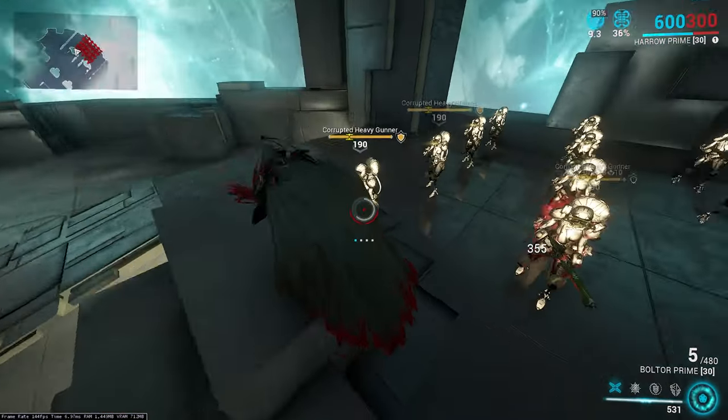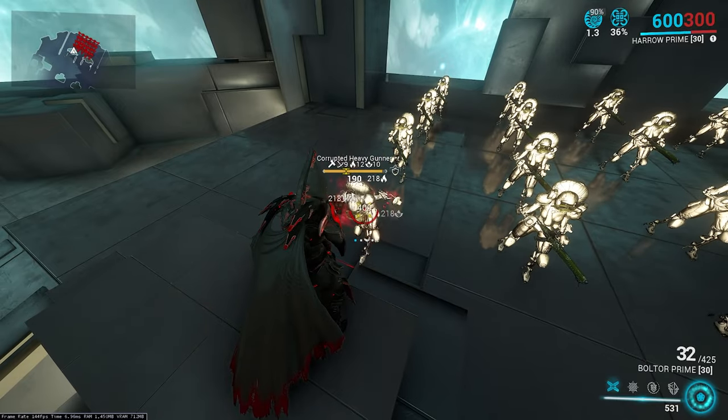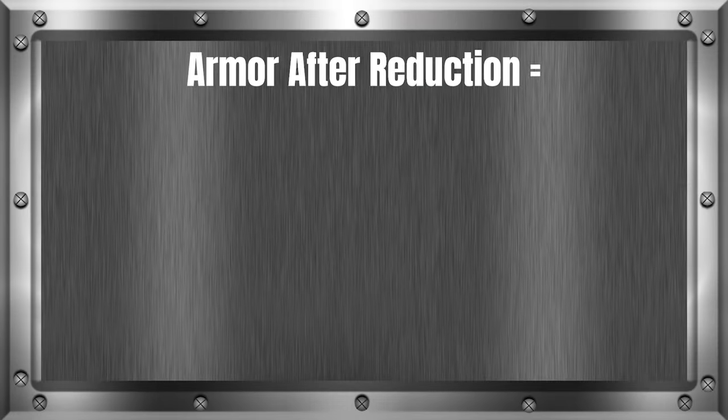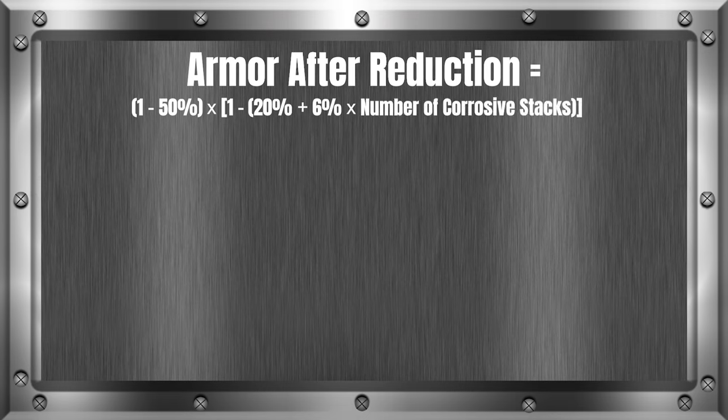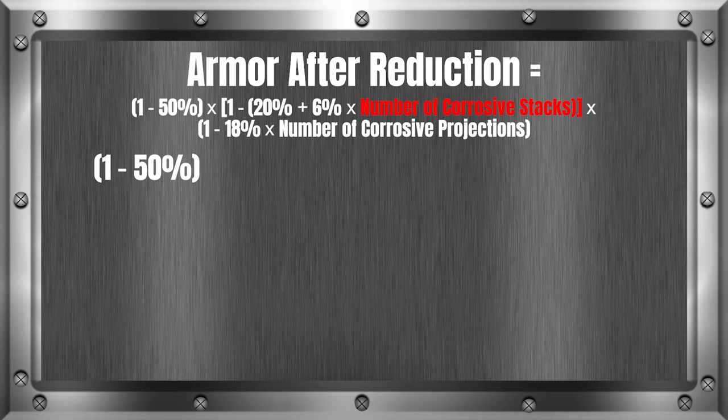Now we have the heat and corrosive armor reduction calculation. Heat and corrosive, as well as other sources of armor reduction, are multiplicative with each other. The formula is: Armor after reduction equals (1 minus 50%) times (1 minus (20% plus 6% times number of corrosive stacks)) times (1 minus 18% times number of corrosive projections). The first section, 1 minus 50%, only applies if we have a heat proc — we'll be using a full heat proc for this example. If you don't have a heat proc, omit this section. Next, we need the number of corrosive stacks — in this example we will use 6 corrosive procs.